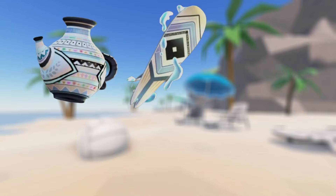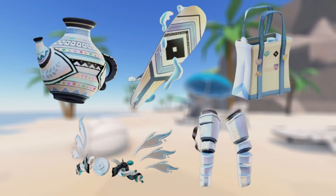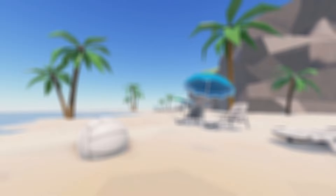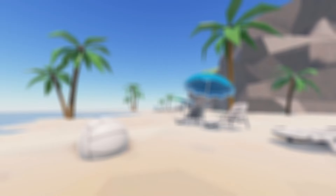There are five additional items: the teapot, the surfboard, the bag, this Valkyrie-looking item, and these arm sleeve items. These items could technically be for a lot of different things, but based off of previous events, I would predict that most likely these items are going to be paid items that come out for 24 hours and then go off sale.